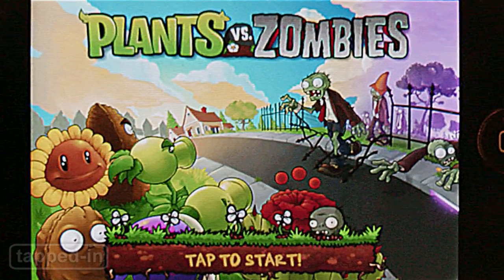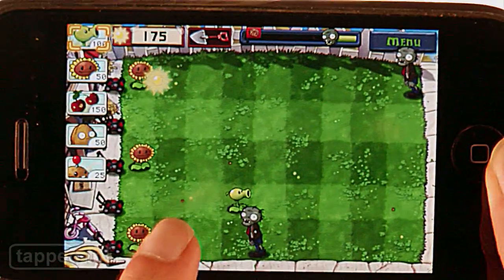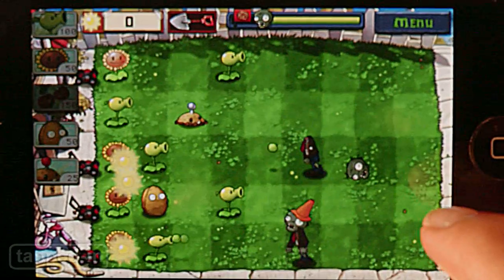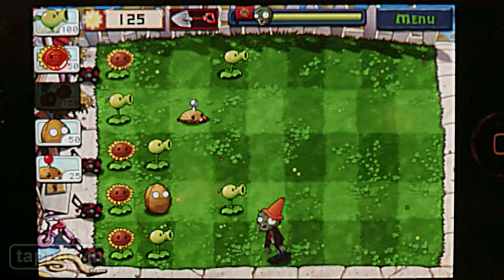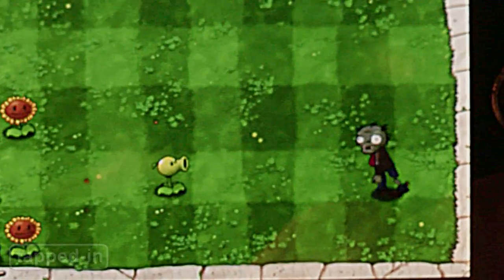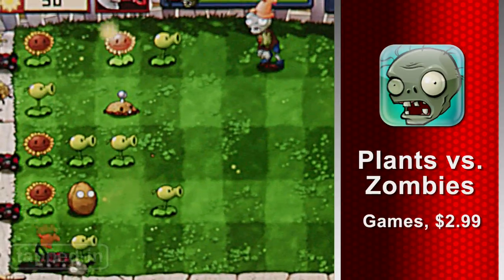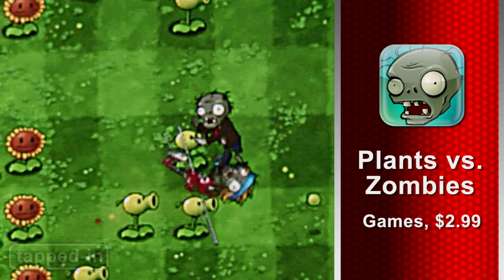In Plants vs. Zombies, the objective is to protect your house from incoming zombies. You can plant pea shooters and drop cherry bombs on your lawn. Gameplay can get a little tricky though when you're forced to choose between planting pea shooters or sunflowers. Seems simple, but watch out for slow-moving zombies — they come in waves. While three bucks seems like a lot to ask, if you're into addictive strategy games, we say go ahead and download it.